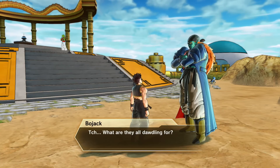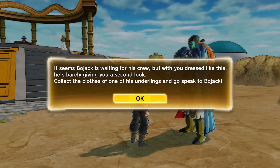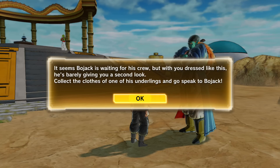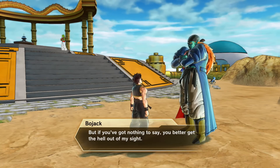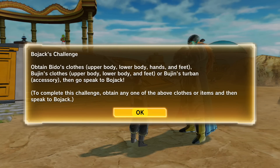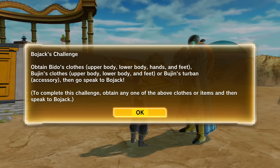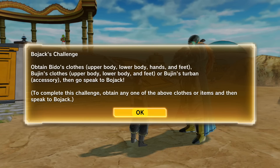What are they all dawdling for? It seems Bojack is waiting for his crew, but with you dressed like this, he's barely giving you a second look. Collect the clothes of one of his underlings and go speak to Bojack. Bojack's challenge: obtain Beto's clothes — upper body, lower body, hands and feet — or Boojin's clothes — upper body, lower body and feet — or Boojin's turban accessory, then go speak to Bojack. To complete this challenge, obtain any one of the above clothes or items and then speak to Bojack.